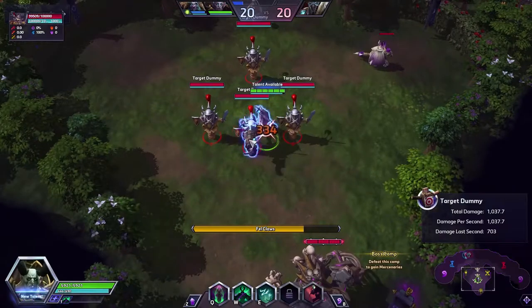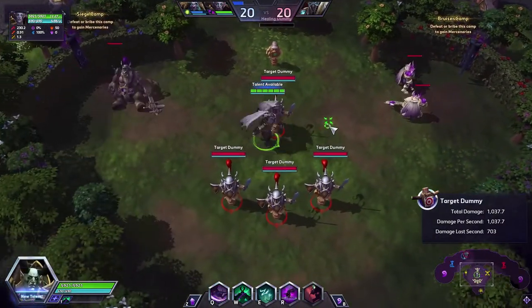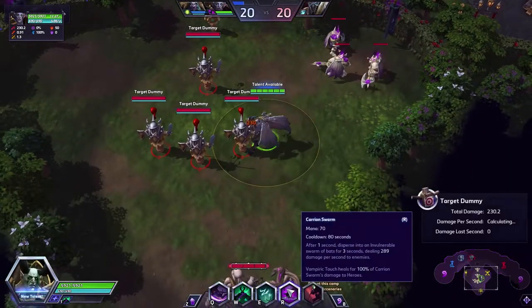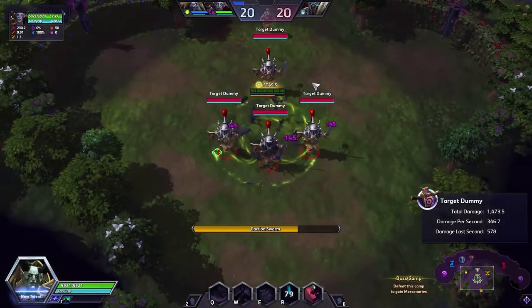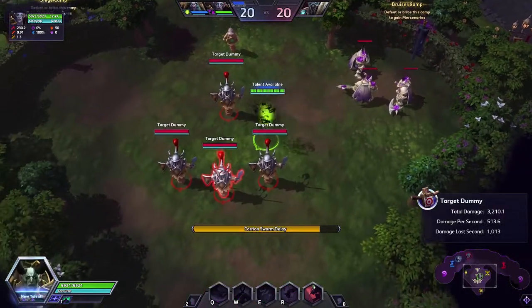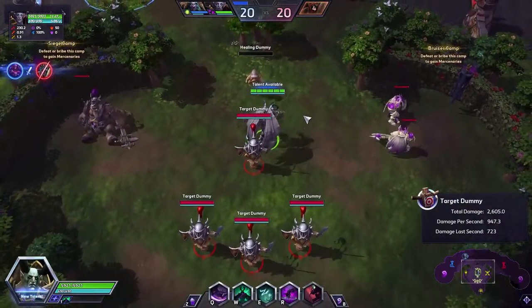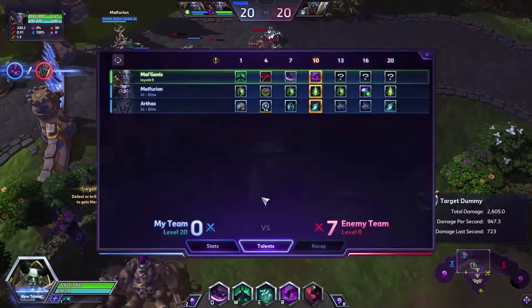He has two ultimates. The first is Carrion Swarm — you turn into a swarm of bats, and you heal for 100% of the damage dealt. That's pretty strong. You channel while walking, so as long as you keep walking forward, you will catch up with your enemy and they won't run away, unless they have a dash or a speed buff. This heals for 100% of the damage dealt, so that's pretty strong.